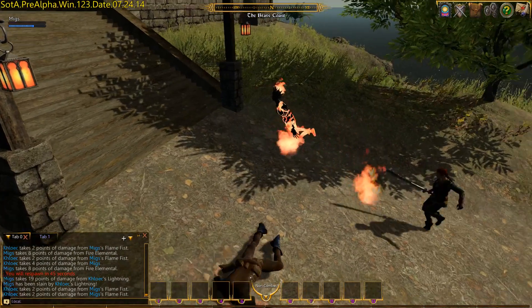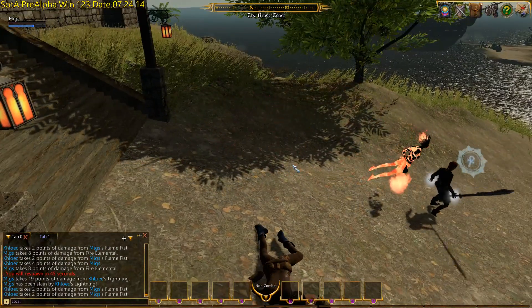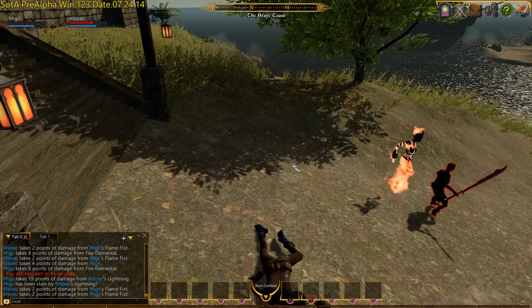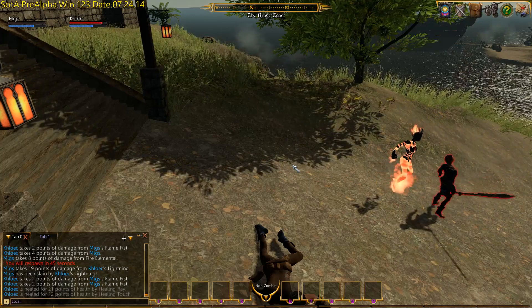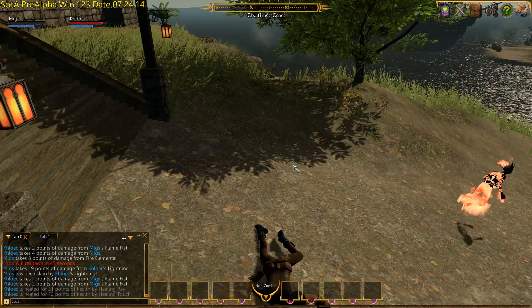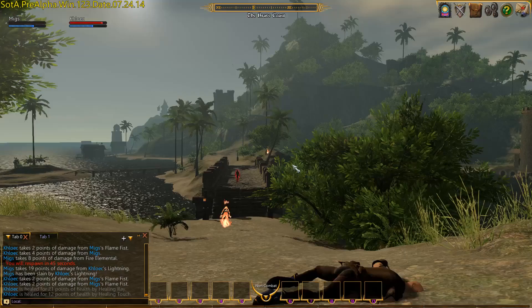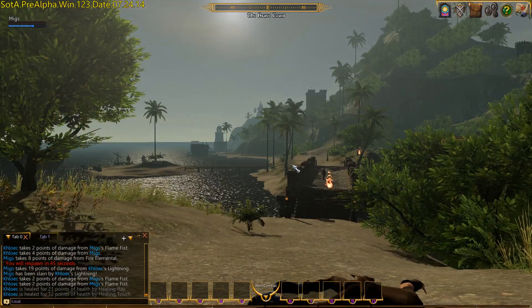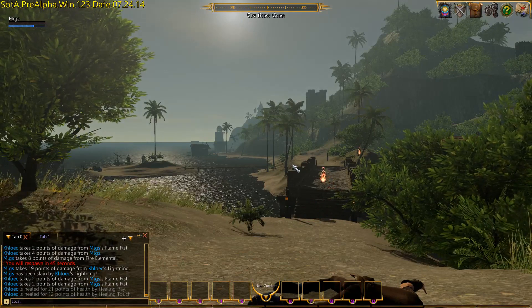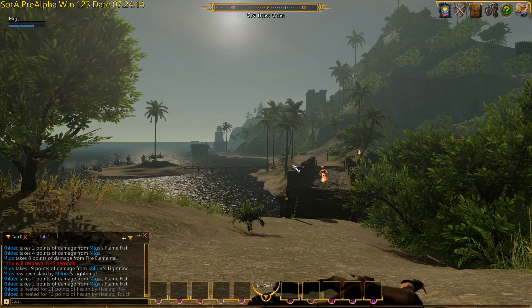There's that lag again — I've got terrible lag; I think that's half my problem. How many points did I get off her? I got her down quite a way there. She's got that other bloody far elemental — if she didn't have that fire elemental, I'd have probably won that. The question is, how do you get a fire elemental? We'll have a look later.